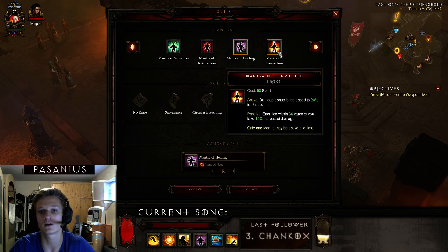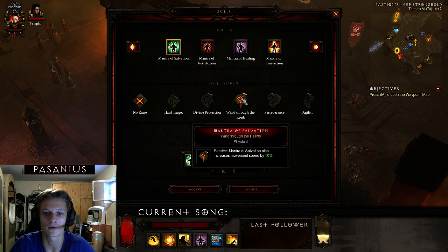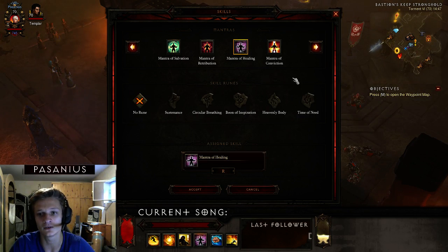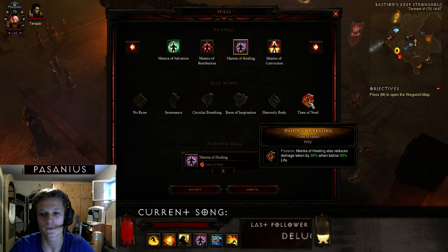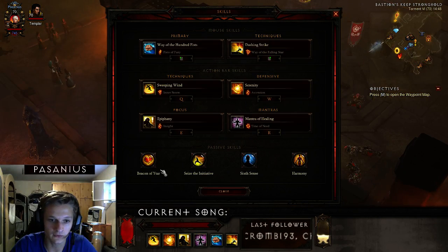Some of you may ask why I'm not using Mantra of Conviction for more damage or another mantra for toughness or movement speed — you can do that, but in my opinion this is the best mantra rune for survivability at the top end.